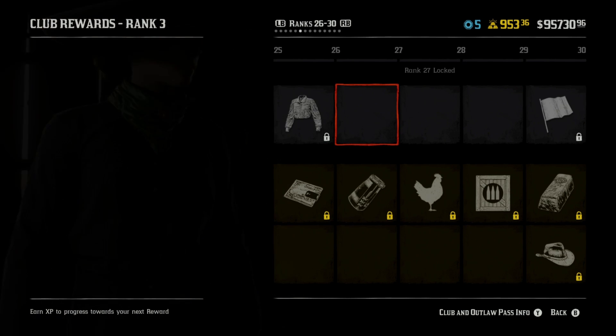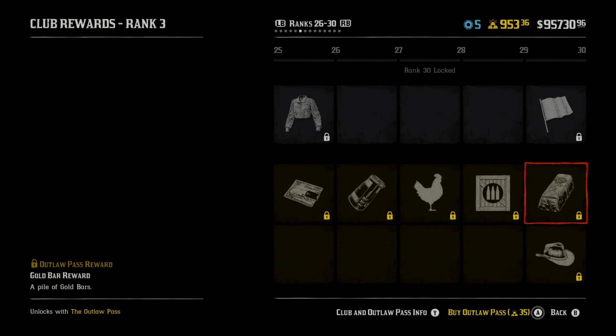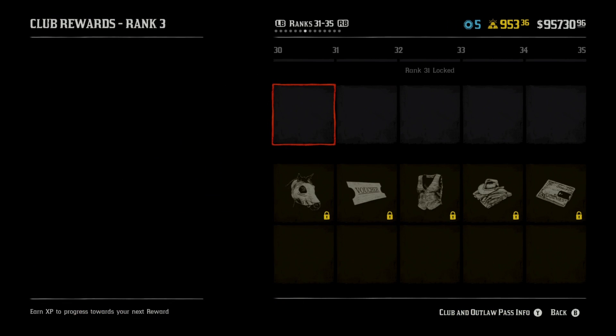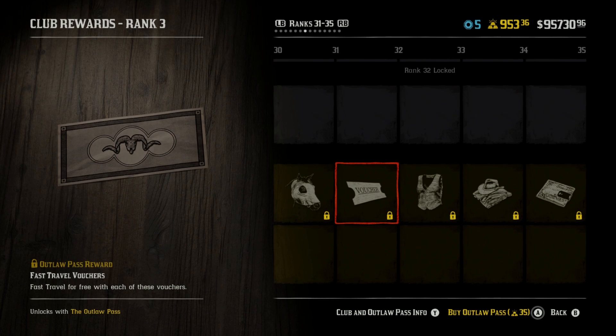That frontiersman hat reminds me of a bounty — like Canadian Mounties, yeah. We're getting another mask for our horse. We can't even see its eyes — it's completely blinded. Maybe that's what we're supposed to do, I have no idea. Another voucher for fast travel.